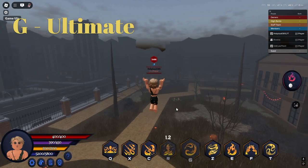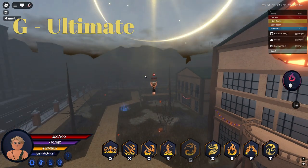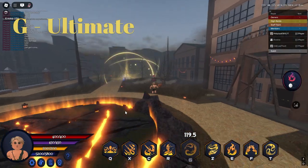Next we have his ultimate key bind. Once pressed, it will summon a giant ball of light. The longer you wait before clicking, the bigger and more powerful it gets. At its highest point it does intense damage and breaks all shields.